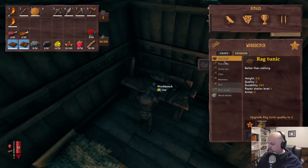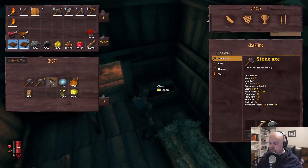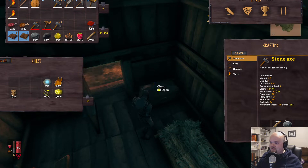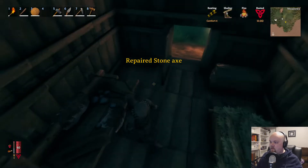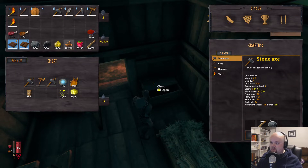Wow, look at all the stuff I can use and do. So I guess I can repair stuff instead of just throwing it away. Repair — wabam! Look at that. I'll keep these for later. Okay, what do I do? What should I do? I've got plenty of food.